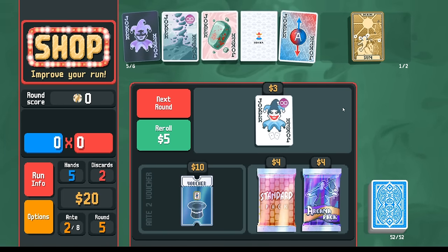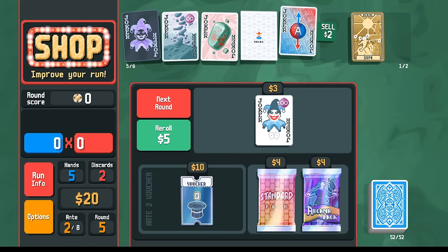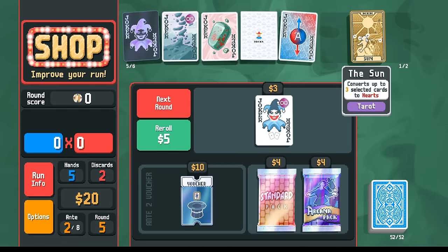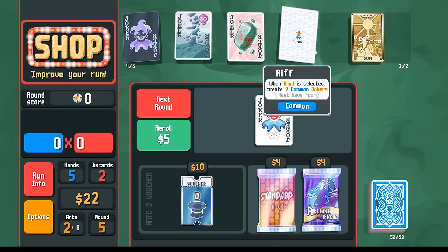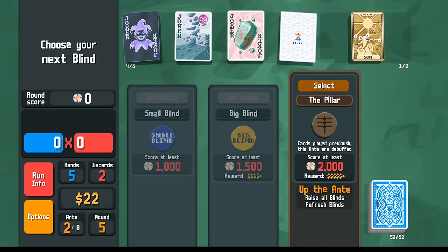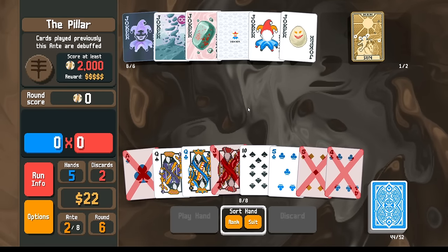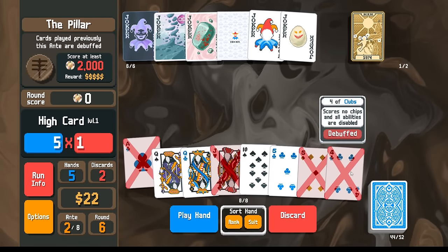What about this Superposition? I think we get rid of it — it's tough to make it work, though we do have the hearts, that could help. I think if I get rid of this, I can leverage my Riffraff here to get some more jokers. Lusty Joker would be great, of course. Ego is great, Faceless Joker is totally fine as well. I'm looking for a flush — maybe we could even create a flush house. That'd be kind of neat.